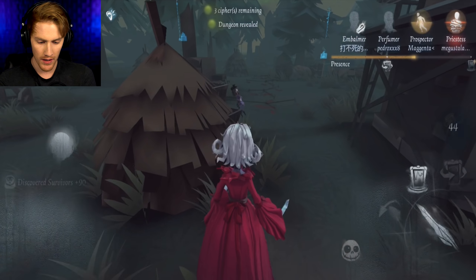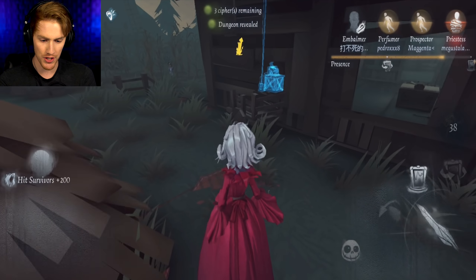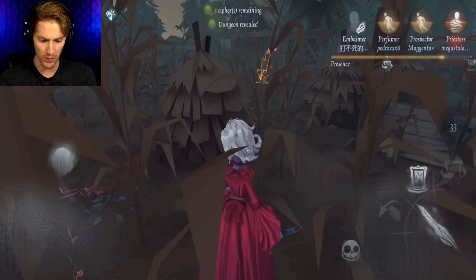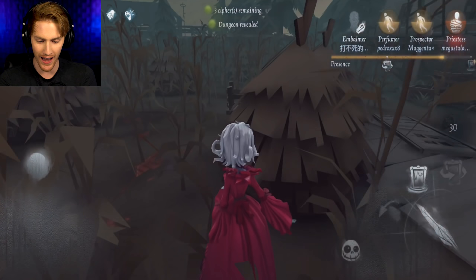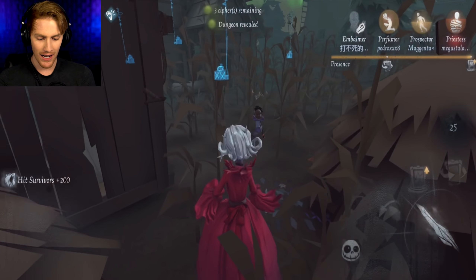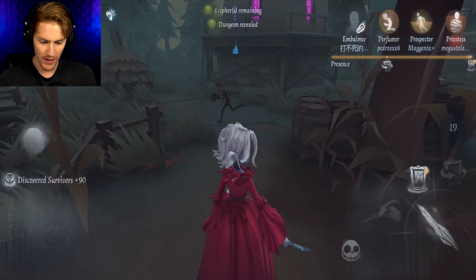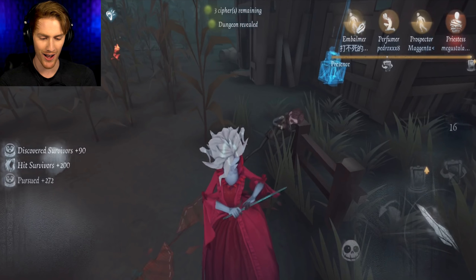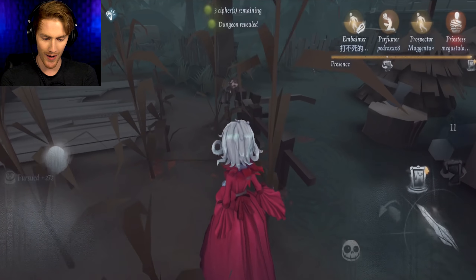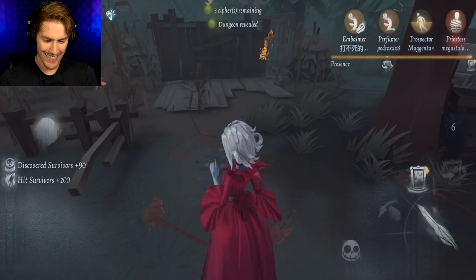I wasn't expecting to find you here but I'm not upset about it. She's going to run straight for the save, which is really stupid because I'm going to be there right about when the save happens. That's what I thought — you coward. What's wrong, you don't want to save your friends? Don't they mean something to you? Is there someone else this way? Little embalmer — why are you guys all running for saves like this? This is a horrible plan.